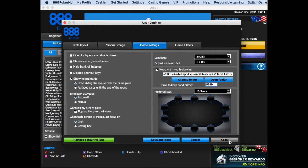Here I need to set my preferred seat for every table size: first 10 max, then 9 seats, 8 seats, 6 seats, now 5 seats and 4 seats, 3 seats, heads up, and done. Click Apply, and then Save and Close.